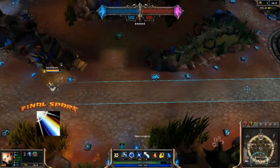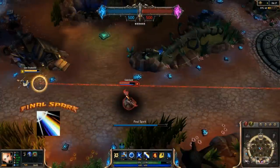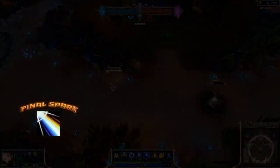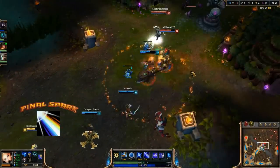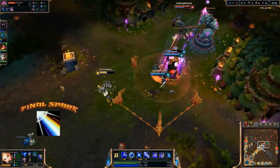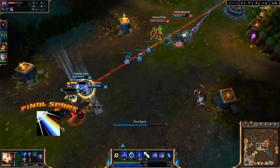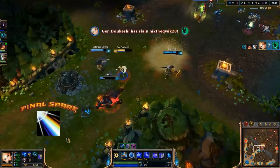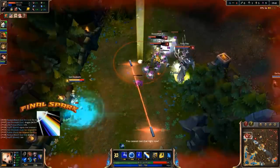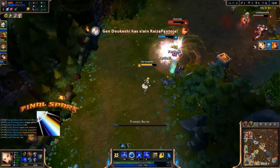Finally, we reach Lux's ultimate, Final Spark. It is a broad, long-ranged laser. After charging for half a second, Lux deals massive, instantaneous magic damage to all targets in a line, triggering any Illumination debuffs for extra damage, and then immediately reapplying it. Not only is it ridiculously powerful, its cooldown is ridiculously short. With maximum cooldown reduction, you can be tossing this thing out every 30 seconds — that's shorter than the time it's taken me to explain the ability. Be sure to take a point in this every chance you can.